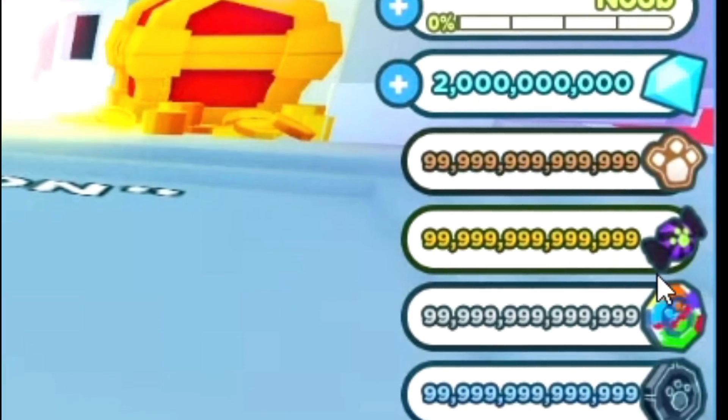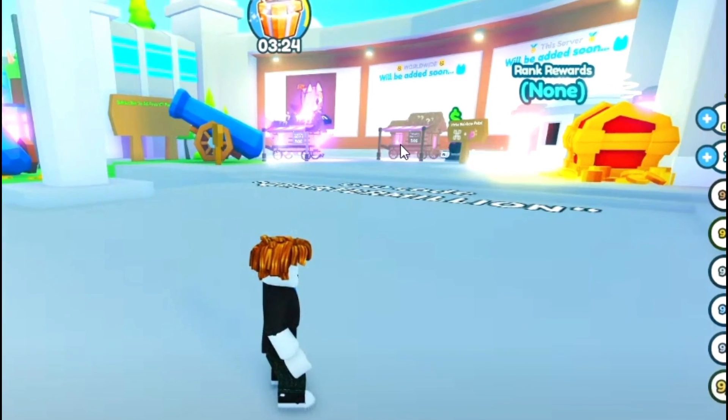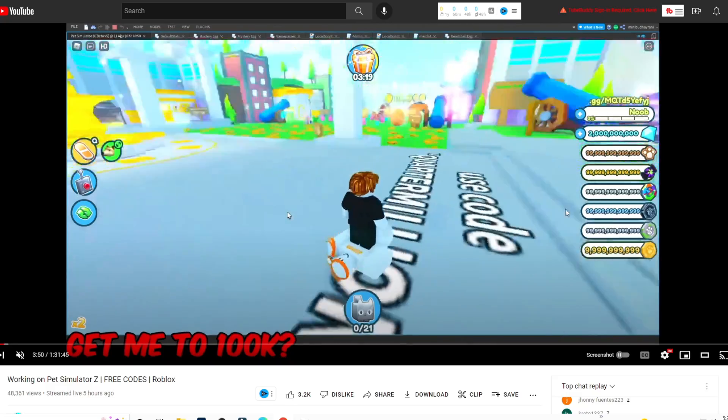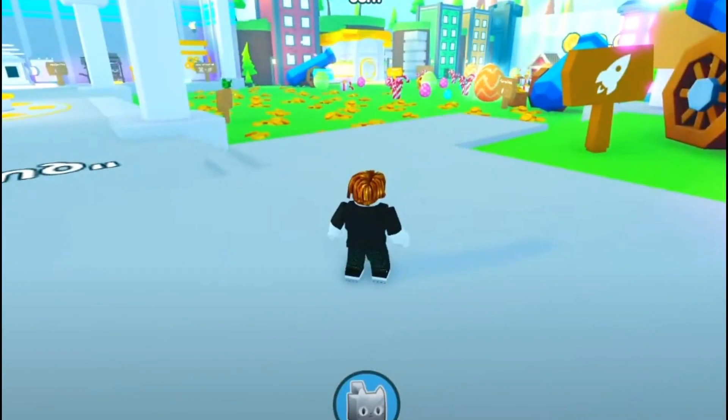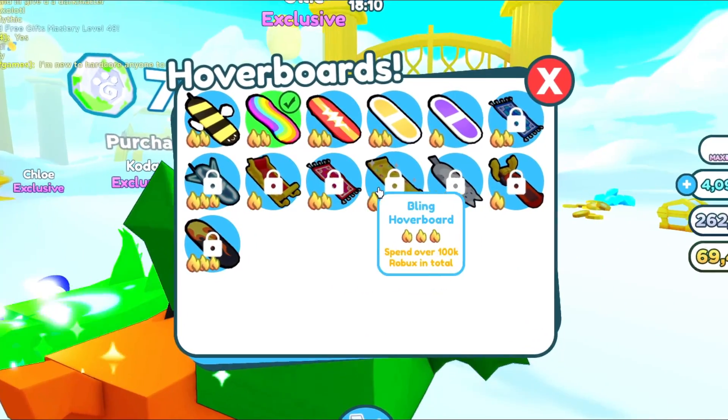They're bringing back the gingerbread coin and the Halloween coins. And look at the eggs they're dropping. They're also giving us a new traveling merchant. Is that a new — that's the Preston Hoverboard 2! The Preston Hoverboard is going to be added. What kind of hoverboard do I have in Pet Simulator X? Nothing. And this is how we know Pet Simulator Z is back.